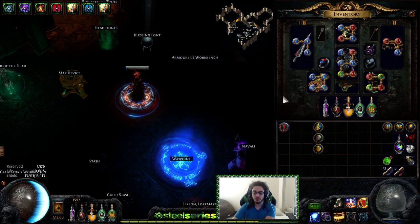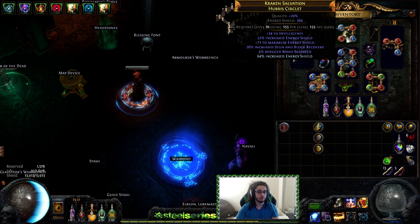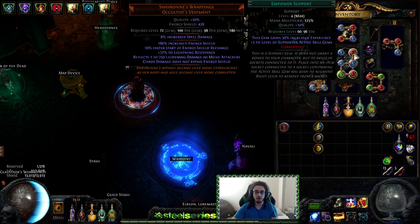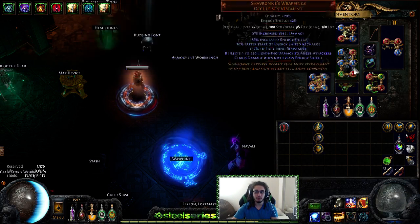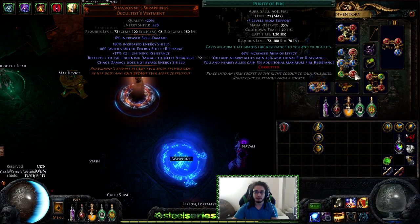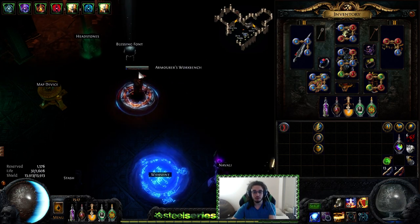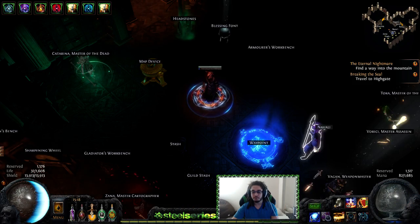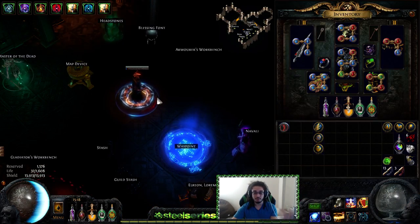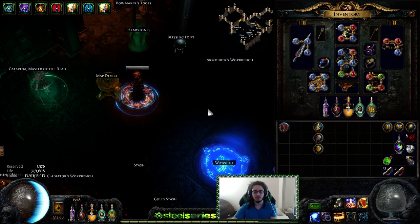One important note to the passive tree: I'm using a 4% reduced mana reservation helmet because I decided to go for the extra try-hard plus one max res on all my purities. So I'm running a 20-quality Purity of Lightning, a 20-quality Purity of Ice, and essentially only needs to be 20-quality Purity of Fire with an Empower, which gives me the extra plus one max res — giving me retardedly high resists. I sacrifice my four-link Curse on Hit setup for that since we're not doing Shaper.